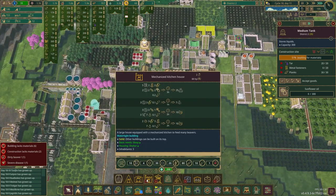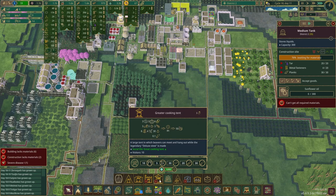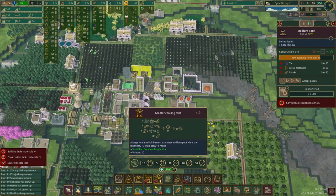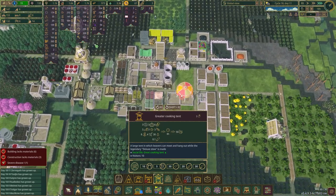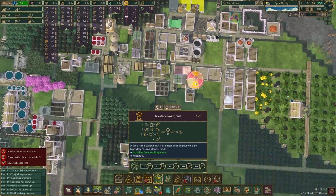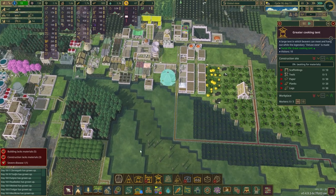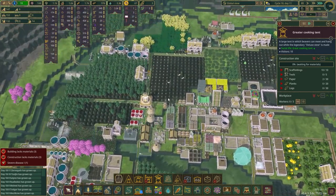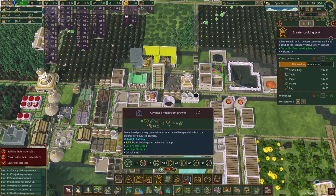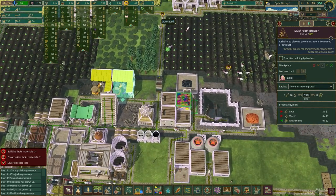I don't necessarily need the mechanized - this takes pumpkin and spatter dock. I have everything I need, or I will have everything I need. I have the tools for it. I'm just going to make the big cookhouse. Right there is probably the most obvious place but I'll put it here. Big cookhouse - let that get going.